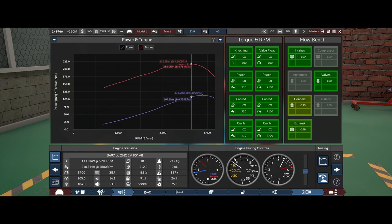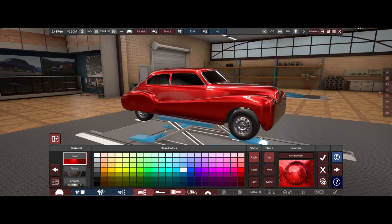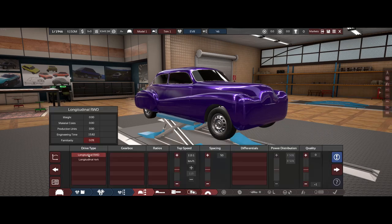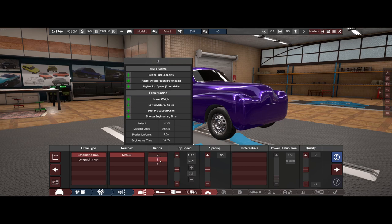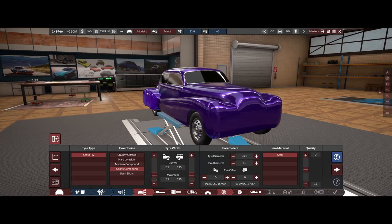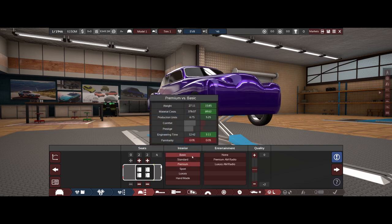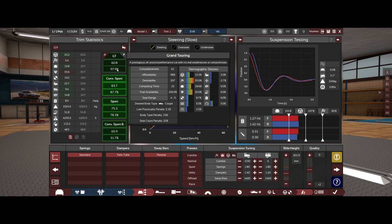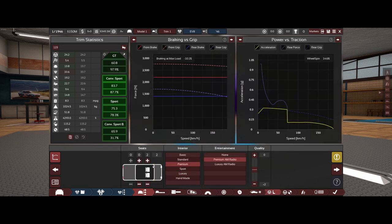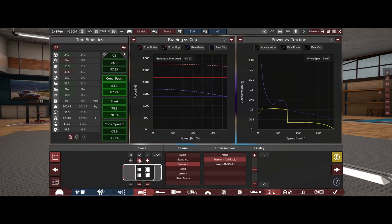We're already generating what seems like too much power and we're barely starting, but I think we can handle 113 kilowatts. This car is ginormous — it's such a land barge. I want to pick a color that's very unique to this brand: royal purple will be a good one. Rear-wheel drive and we're going to go manual. We can't make the wheels any wider as they currently are — cross-ply. We'll go premium to keep engineering time down.